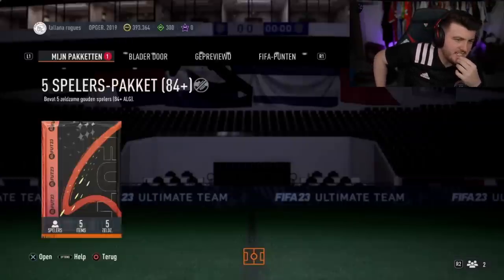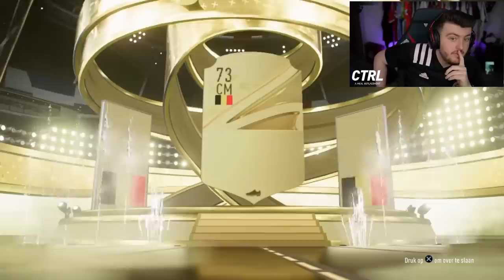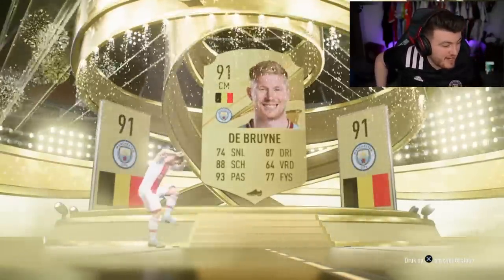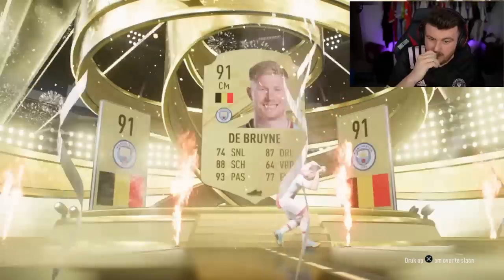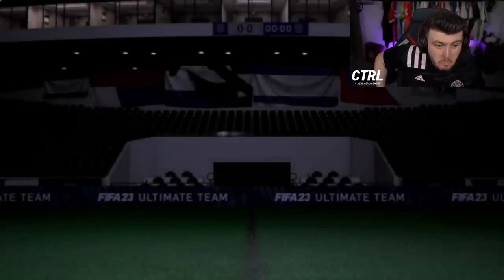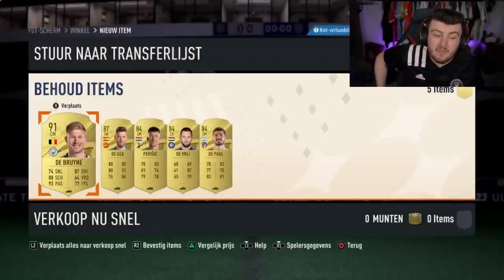Roberts' 84x5 next - or the five Spielers pack at 84 plus. Belgium, centre mid - Kevin De Bruyne. Not bad actually, really good. 91 rated. Happy for that. 91 Kevin De Bruyne, not too shabby at all. Anything else in there? Danglers? More walkouts? 87 De Gea in there too, not bad. Pretty good pack.